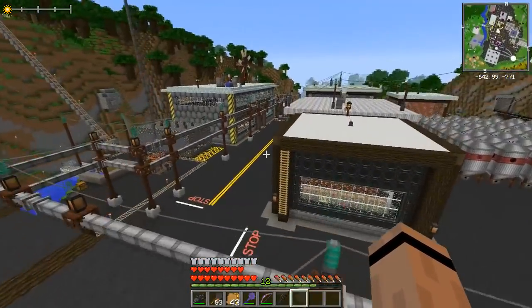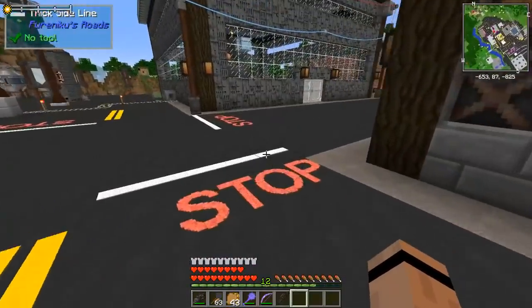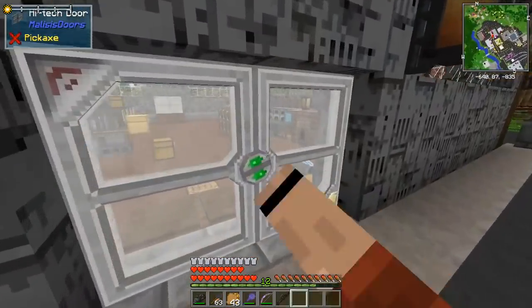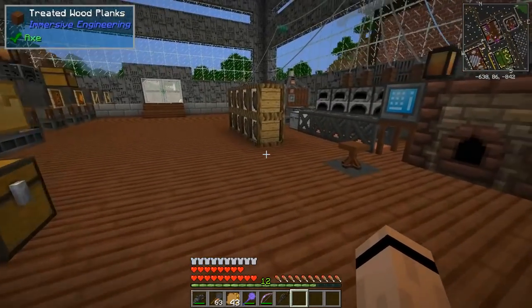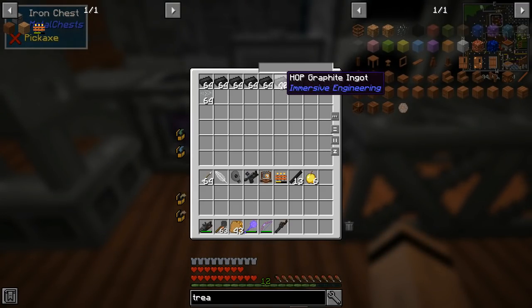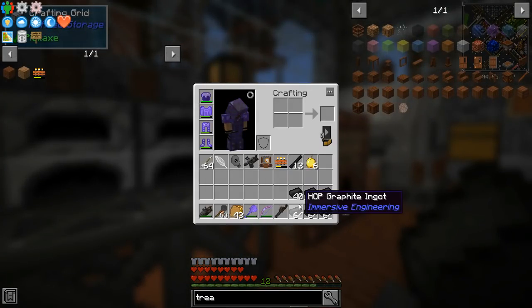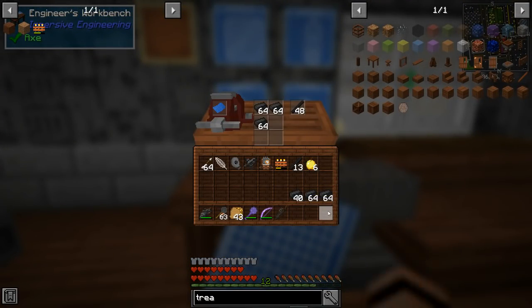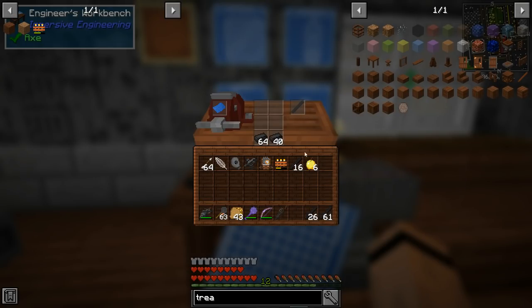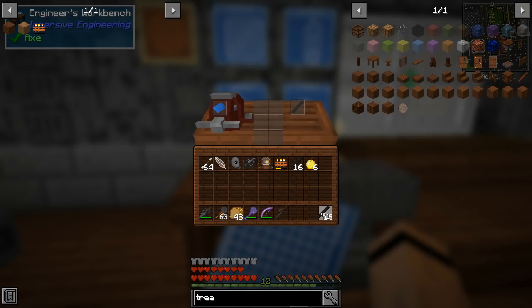We need to do a couple of things to get ready. First, let's armor up a little bit. I want to get some ammunition because I'm going to take the rail gun with me. I dropped off a bunch of cold coke, ground it down, squeezed it, and now I've got all this hop graphite. I can go ahead and throw all those in there and get myself a stack.